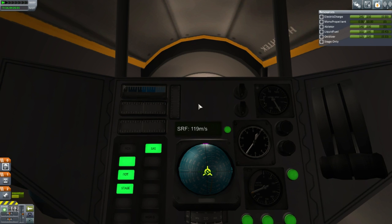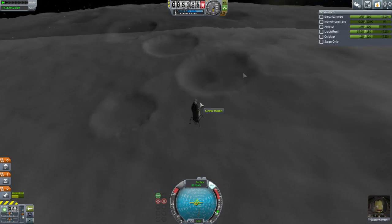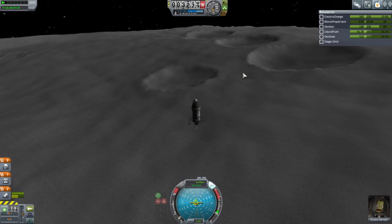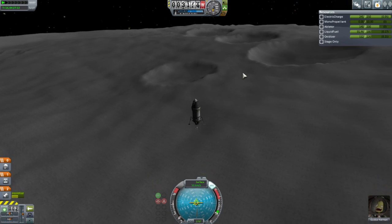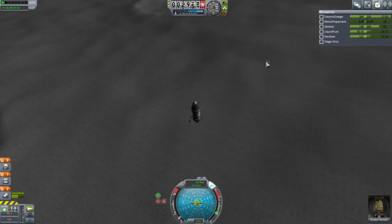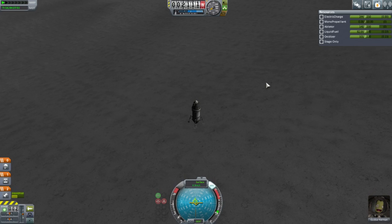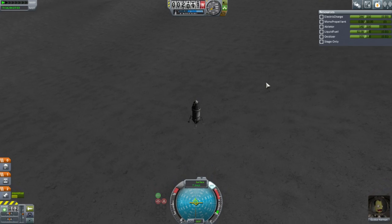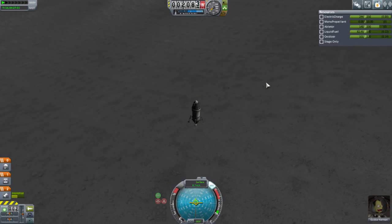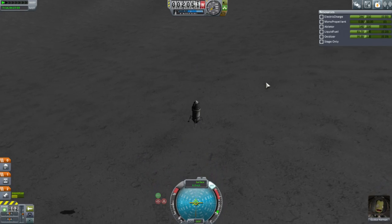I can barely see the instruments. I'd like the radar altimeter outside of IVA as well — I'd like apoapsis and periapsis here too. Where is my shadow? Oh, there it is.